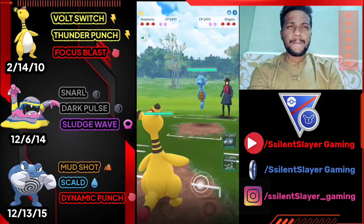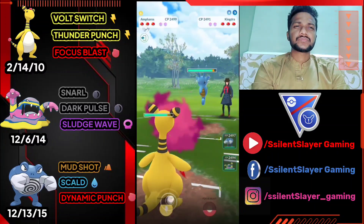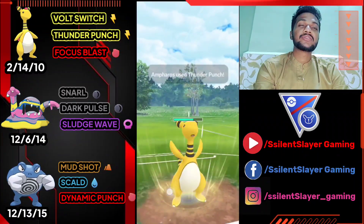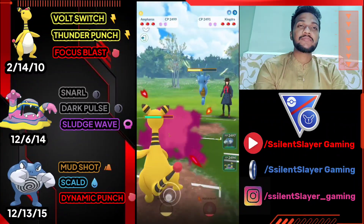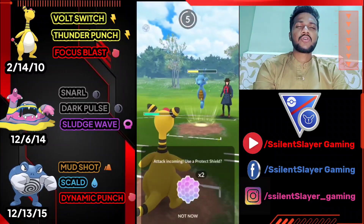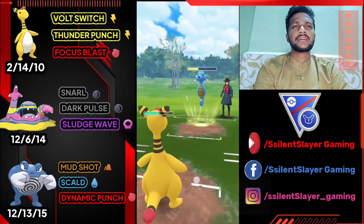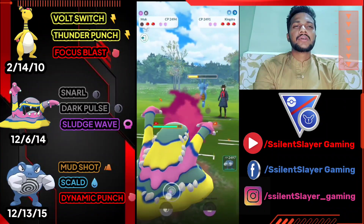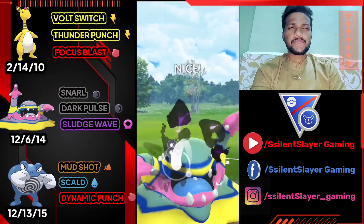Moving on to the next one — Ampharos versus Kingdra. Average start. Let's use Thunder Punch — but Kingdra is Water-type, so Thunder Punch is not very effective because of Dragon typing. I think it's Octazooka so not going to use shield. Unfortunately they got Outrage and knocked out Ampharos. Let's use Alolan Muk's Dark Pulse to knock out Kingdra.